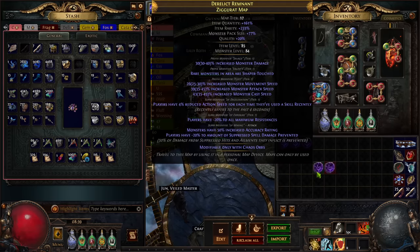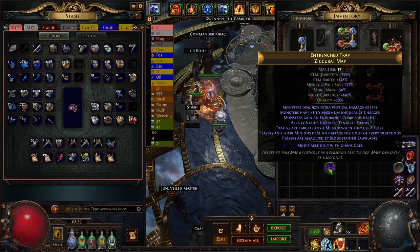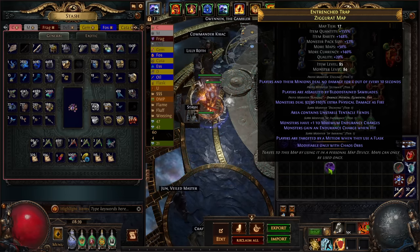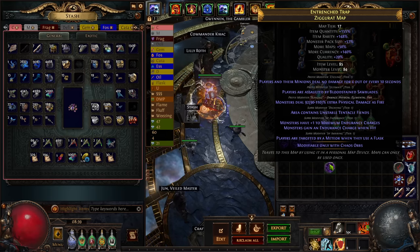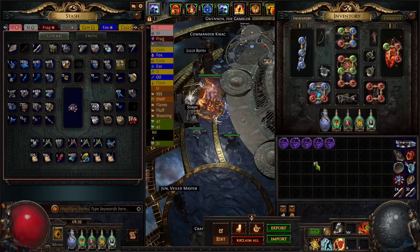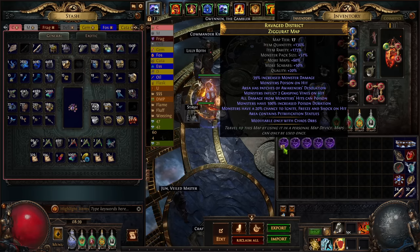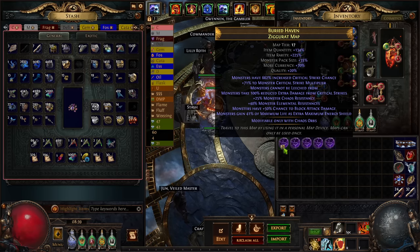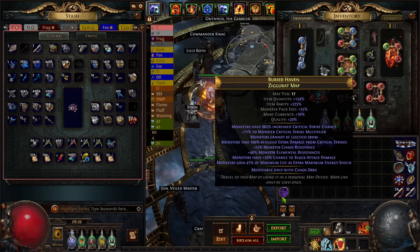Next one has minus 20 max res — instant skip. This one has bloodstained saw blades which aren't too bad, max endurance charge doesn't really matter, and no damage mods — it's actually runnable. The only part that sucks is the meteor, and if you don't have Mageblood you just don't run meteor because it's really dangerous. Going through and chaos-spamming these: monster damage plus poison plus Awakener's Desolation — I skip that. Giga crit multi, cannot be leeched, reduced crit damage — totally fine, the only downside is mobs have life as ES so it just takes longer to kill, but it's very runnable.